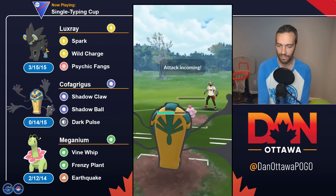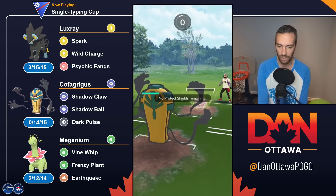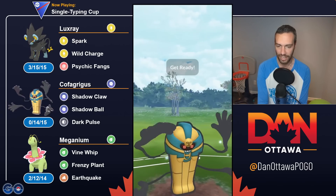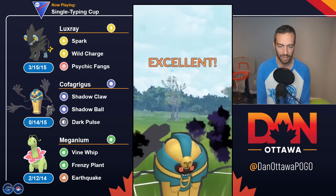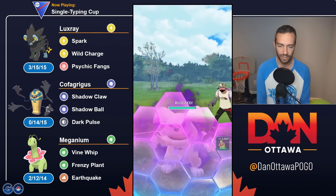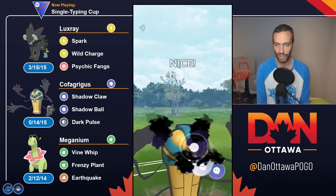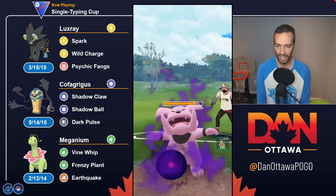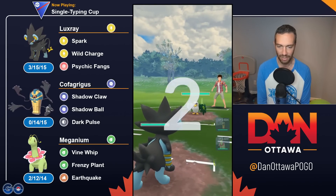I just feel like if you have Cofagrigus on the back, I'm going to take you out now with ease. If you have another Fairy, I'm now going to have two Shadow Balls to take you out, plus a Meganium. Shield advantage, energy advantage — these two are just way too tough to deal with here. So another double Fairy line — does not matter, goodbye. Didn't even need to use the Meganium this line.